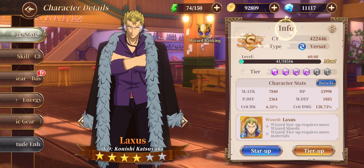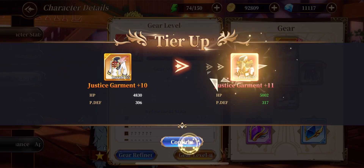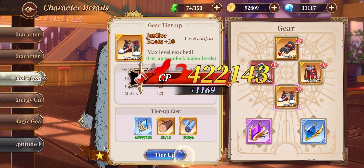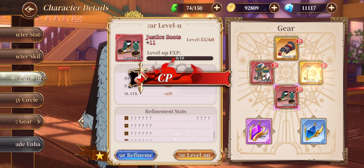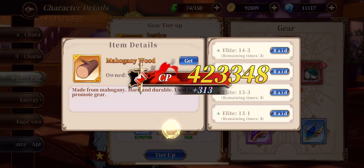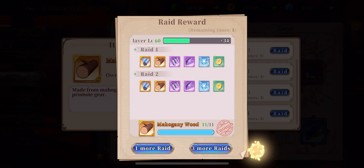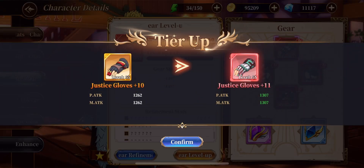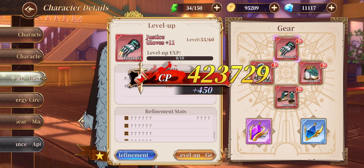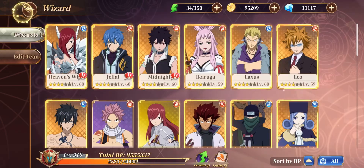First let's just make him level 60 — boom, there we go. Now we can actually just upgrade his gears to red, let's just do that real quickly. His gears are now red, and for those slots I only have blue and purple.